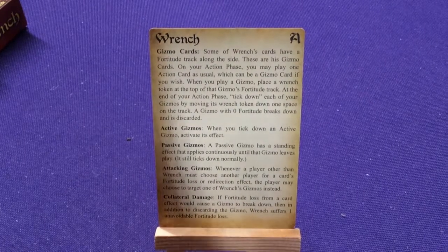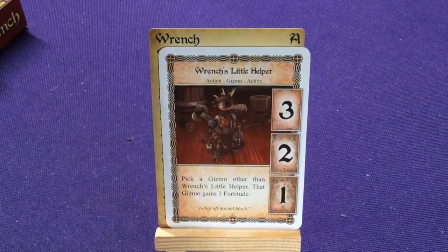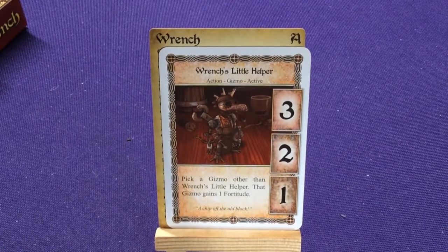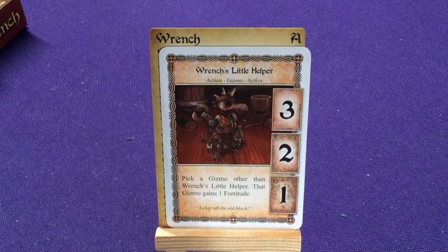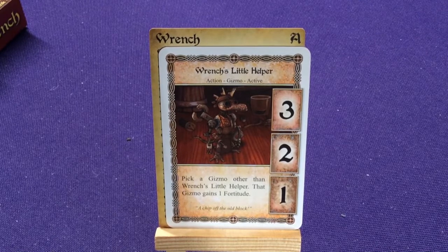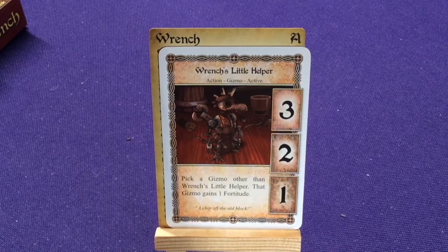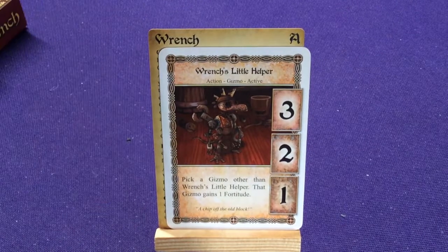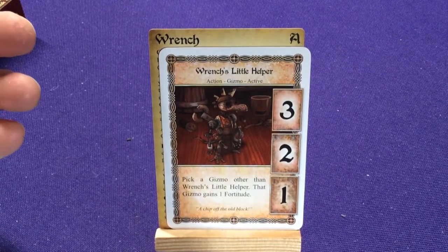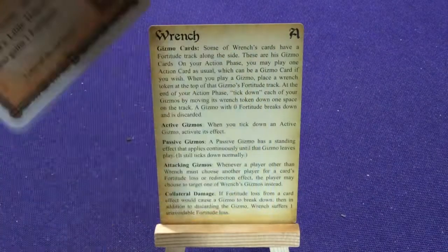When you play a gizmo, he places a wrench on it and it has a little counter. Let's just look at one of them — it would be easier than trying to explain it. So he's got a card such as this: Wrench's Little Helper, acting gizmo, and active. It's got these three different counters on it. So when it comes into play, you're going to put a wrench on counter number three — that's basically his fortitude, his health. This card says when — pick a gizmo other than Wrench's Little Helper, that gizmo gains one fortitude. So he helps somebody else. When your opponents attack you, they can opt to hit either you or one of your gizmos for fortitude damage. If they hit these guys, they reduce it by one. If it's at one and it goes off, this gizmo is destroyed.